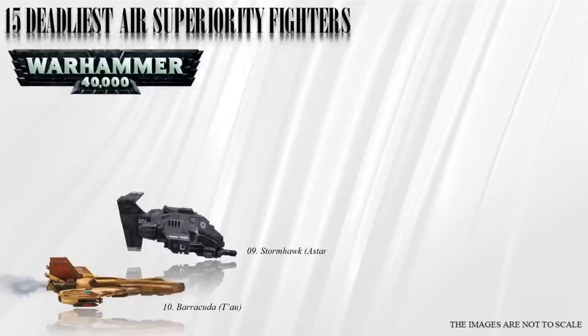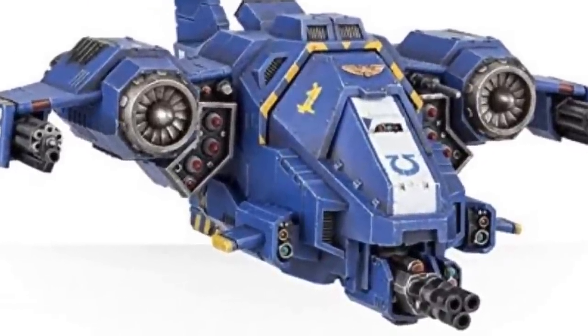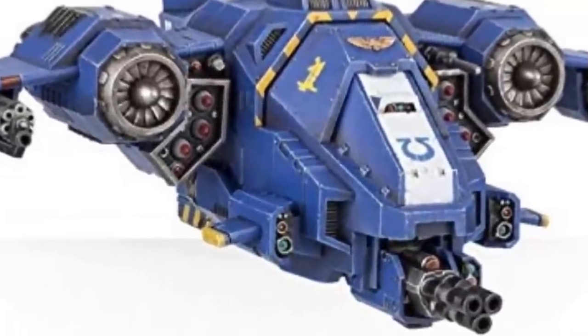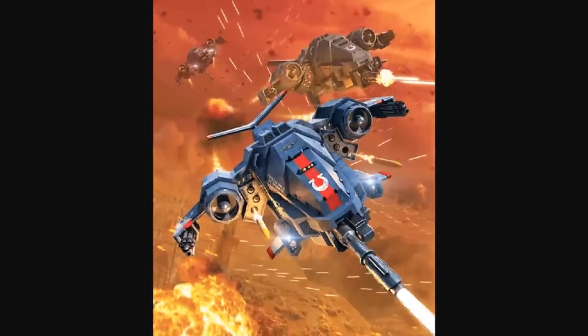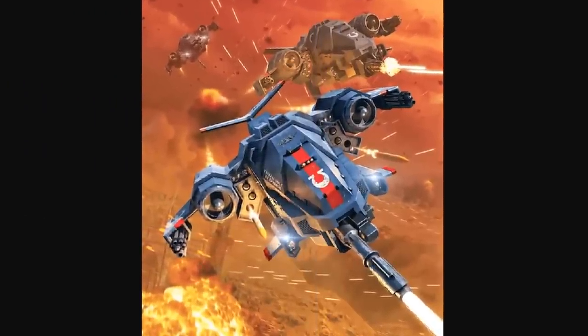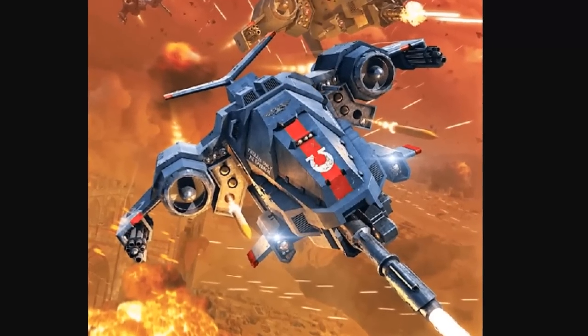Number 9: the Stormhawk. The Stormhawk interceptor is an air superiority fighter and gunship used by the Adeptus Astartes, and can fly both in the void and in atmospheric conditions. It's heavily armed with an underslung lascannon as its primary weapon, twin-linked assault cannons, and twin-linked heavy bolters. It can also be outfitted with different types of missile launchers and an Icarus stormcannon.